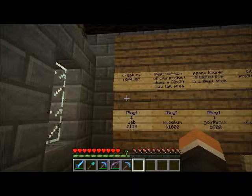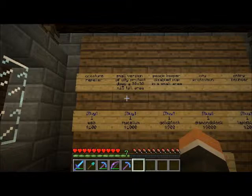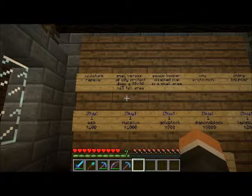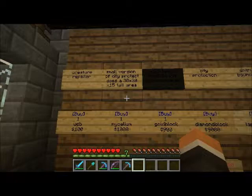So pop one of these in if you're trusted or above and those annoying creepers won't bother you. Next is the mycelium block, which goes for a thousand bucks and it's a smaller version of a city protection block — it's 30 by 30 by 15. The diamond block is a large city protection, and this is a smaller version. It'll protect your house from griefing, fires, or TNT. Even if a creeper gets in and tries to blow up, nothing will happen.